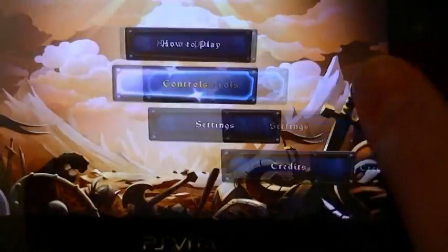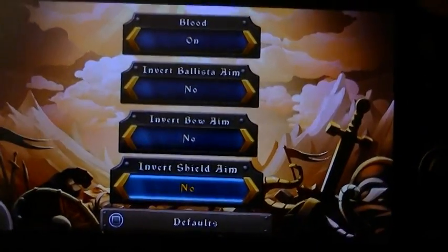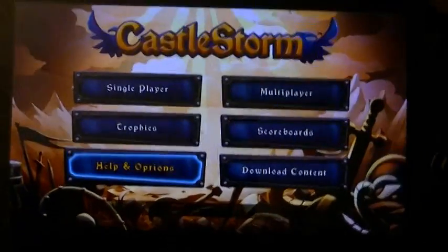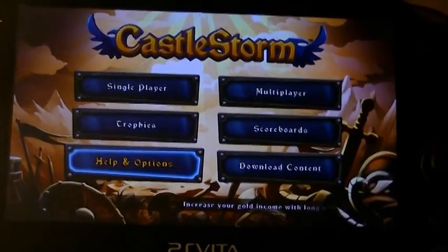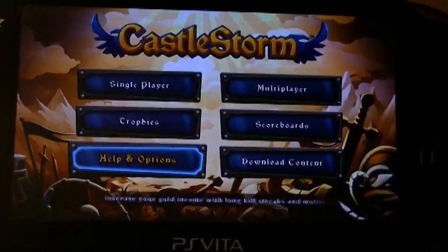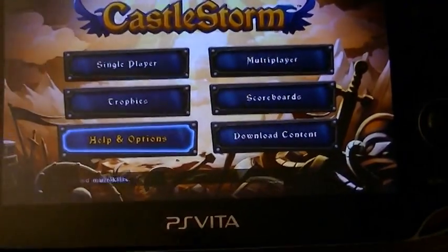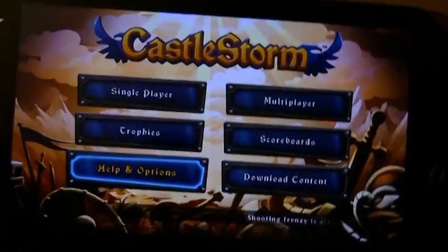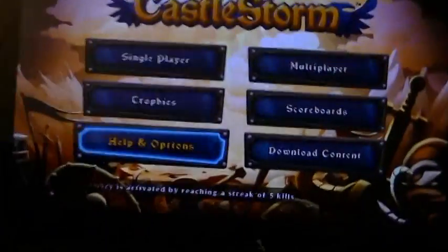You can view your castle controls and your hero controls. In settings you've got some basic audio and some basic game options. The inversion for all of them is horrific because it's not your usual inversion — I went in thinking I'd want to invert the aim of the bow, the ballista, and the shield, but it turns out it doesn't invert the way you think. It plays terribly and I had to switch them off immediately to actually make the game playable.